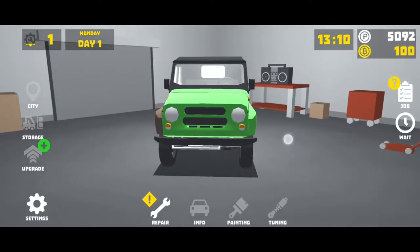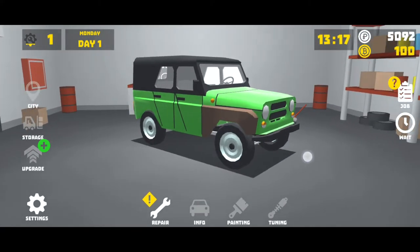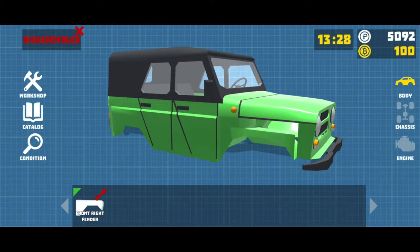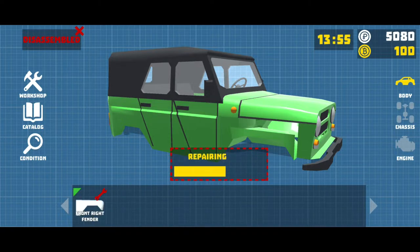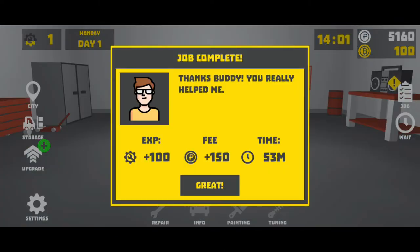Basically it's like a mechanic simulator where you can fix cars and drive around. I can't do that yet. So it looks like this is the damage on the front right fender. Click on the part to remove it, grab that, repair the part, and slap that bad boy back on the car. Just like that — thanks buddy, you really helped me!